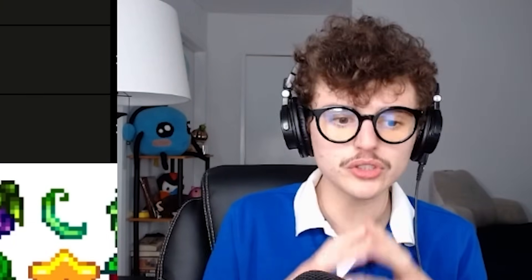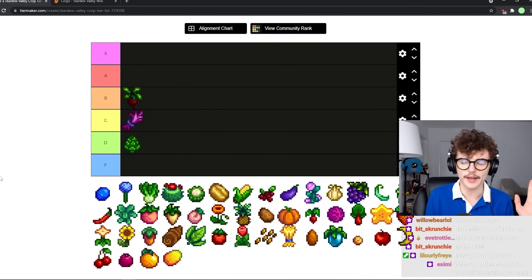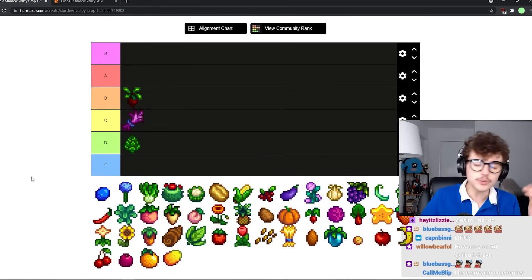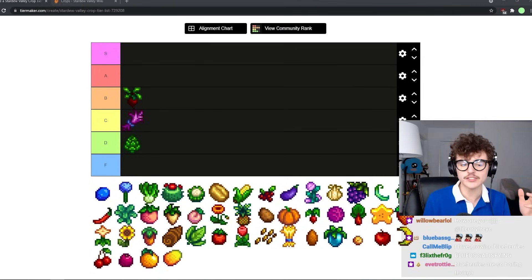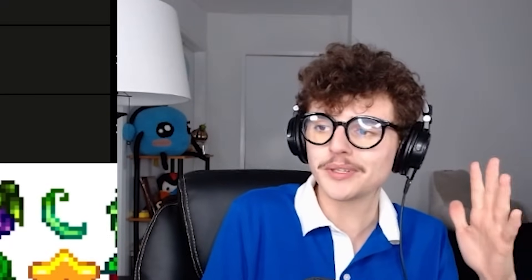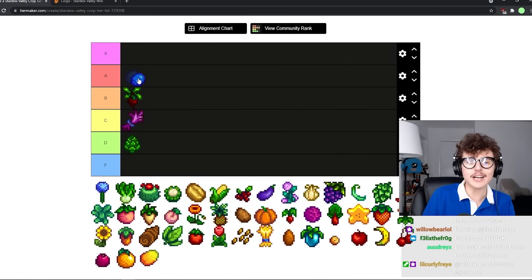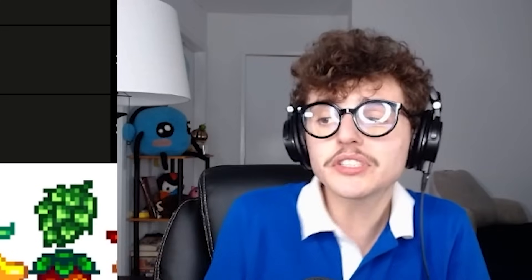Now we get to the most controversial pick on the entire list — blueberries. Blueberries are a very controversial topic in the Stardew Valley community. They're my personal favorite crop in the game because when I first started playing they were a lot stronger, so I associate a lot with them. I do know they're not that great and a lot of the time it's better to plant melons in summer. But blueberries are still really good for fast cash, they are regrowable, and if you don't have access to something like starfruit they're still a very good pick. I'll put them in A tier.